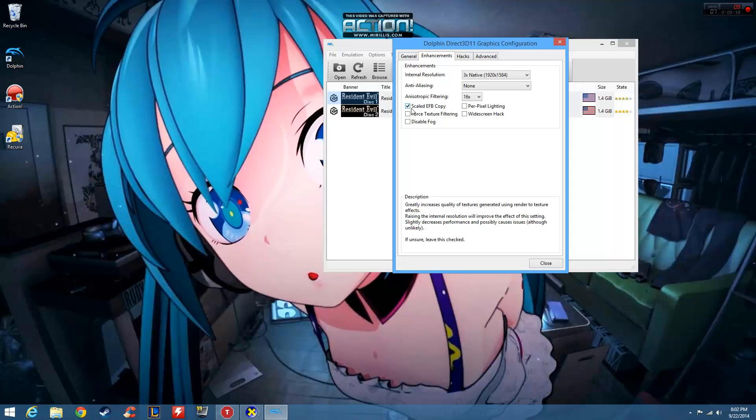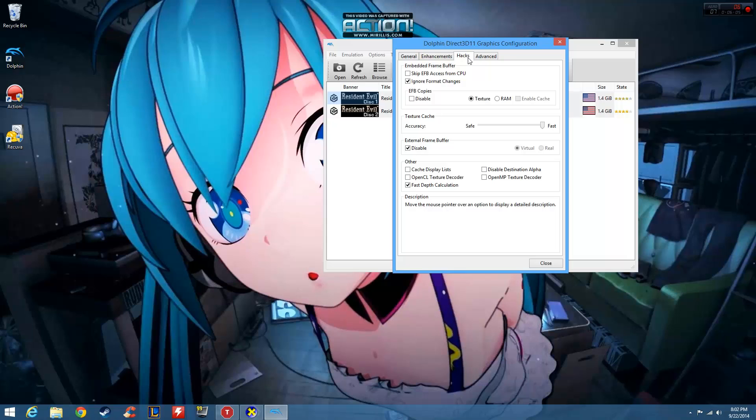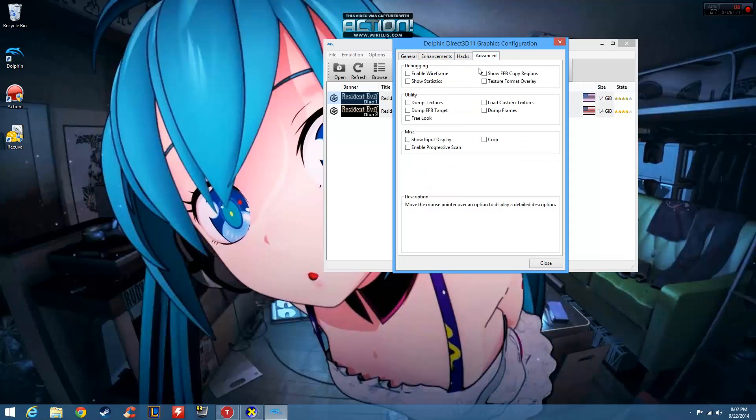Also, when you first open Dolphin the scaled EFB copy will be on — keep it on, as it will improve your performance when loading textures. For the hacks tab, leave everything off for now. And for the advanced tab, don't touch it unless you know what you're doing.